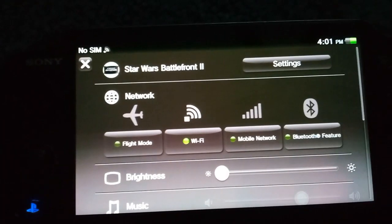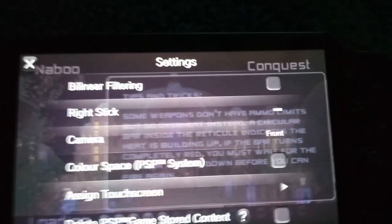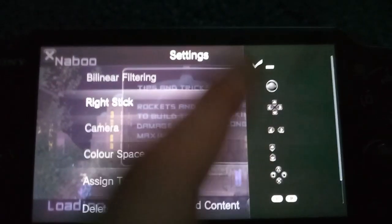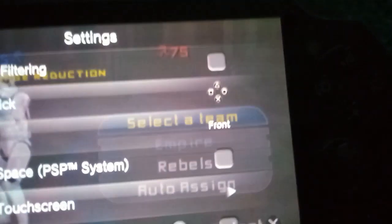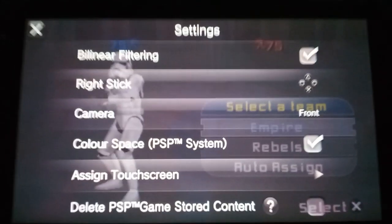So, while the map loads, hold on the PS button, hit Settings, go to Right Stick — see it says nothing. Make it that. Also, if you want, you can keep these on, but they're on by default.